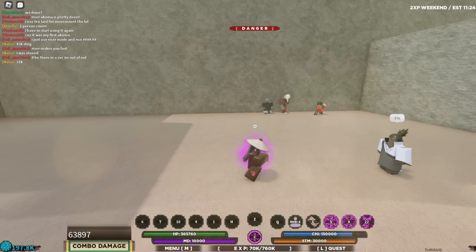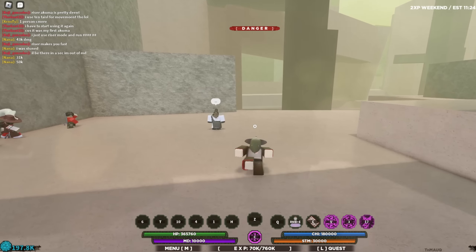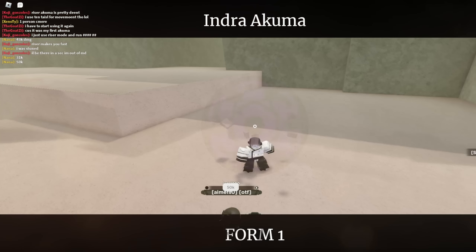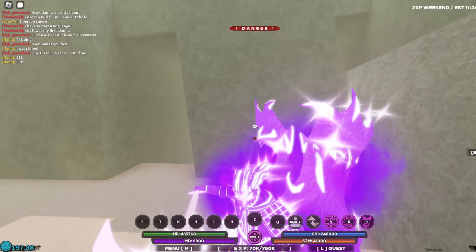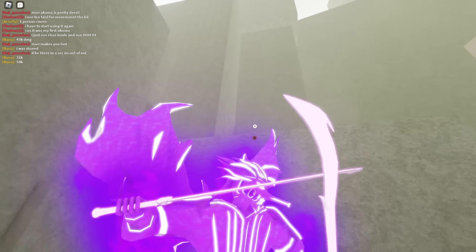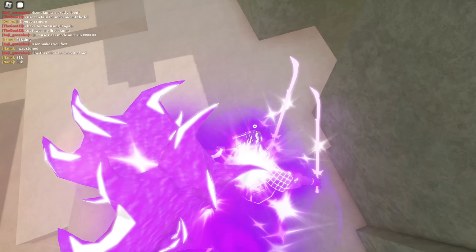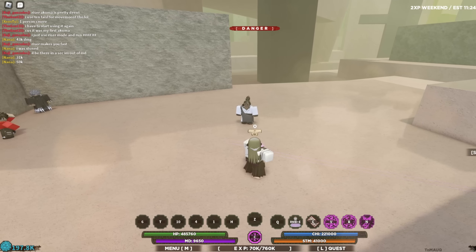The new Susano looks pretty decent, I'm not gonna lie, and that did 50k damage — pretty cool. Let's get into my mode. Once you get in the mode you have the Indra Akama clothes on, and you have the Susano. This is what the Susano looks like — pretty nice. Let me show you guys the M1s.